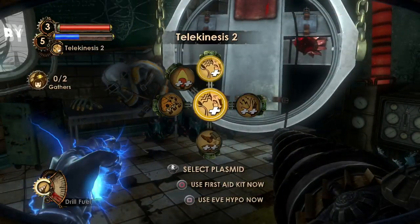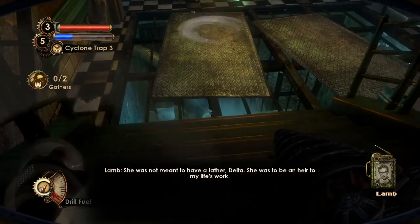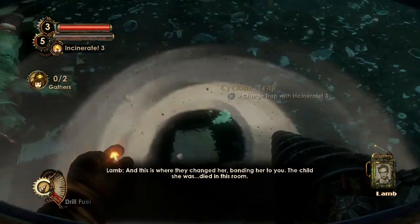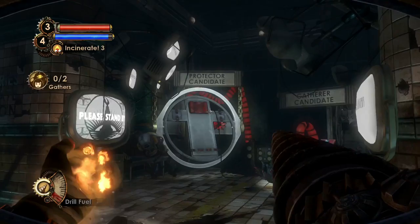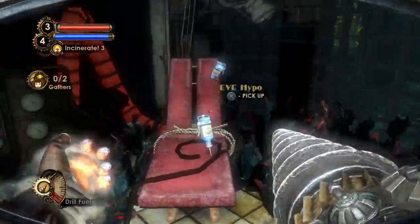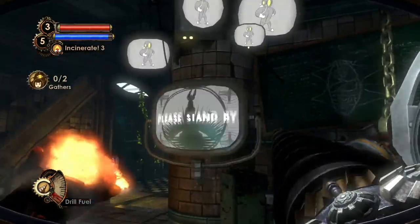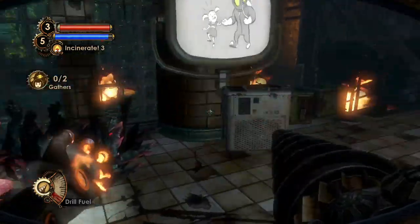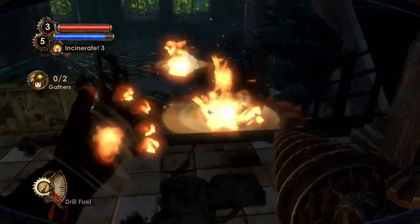We're going to trap the area and gather some more ADAM. Audio diary: 'She was not meant to have a father, Delta. She was to be an heir to my life's work. And this is where they changed her — bonding her to you. The child she was died in this room.' This is the Protector and Gatherer candidate chairs — where they strapped in the big daddy candidate and the little sister to connect them with a genetic bond. This is where I was trapped and Eleanor was trapped, and we were bonded together.